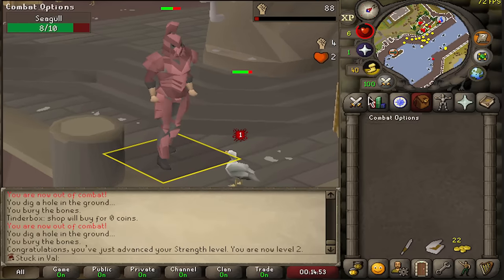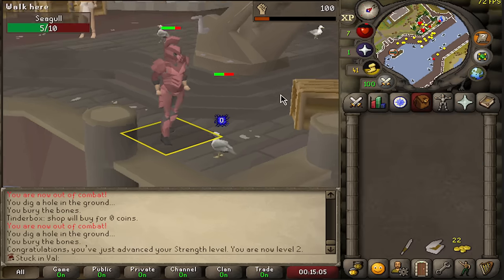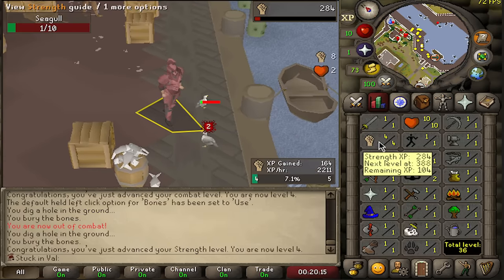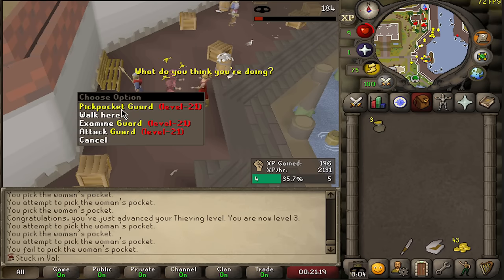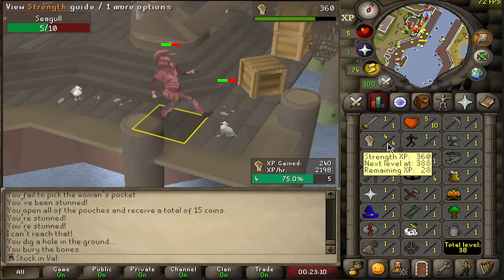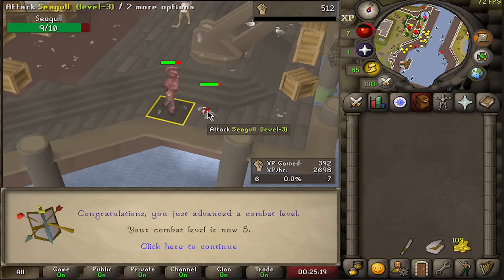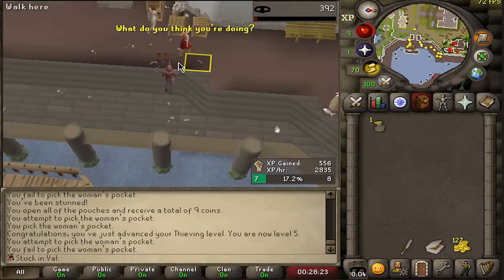And there is a very first strength level. The plan is very simple: train strength until I can start hitting twos, and then probably a little bit onto attack. There's level three, gaining a ridiculous 2,000 XP per hour. We're now level four strength. There's level three thieving. The end goal, or the close goal, is to be able to pickpocket guards, which is level 40 thieving. We can now hit twos — I think I'll keep going and train strength a little bit more. We're now all the way up to six strength and five combat. That is seven strength. There's level five thieving.